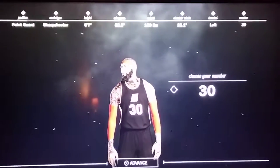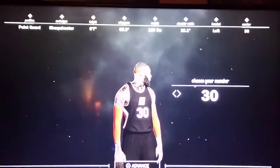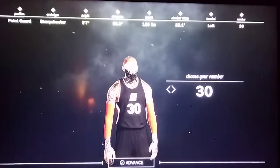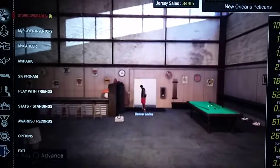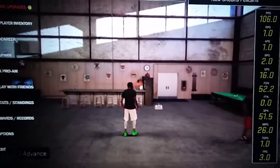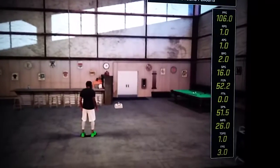Now that I've shown you how to make your archetype — how to build them, stretch them out, and make them a point guard with all the dribble moves — we're going to get into the stats. I played one game and I'll show you what I scored.